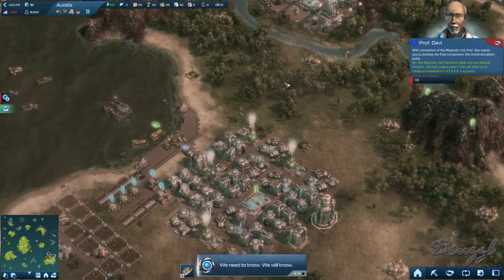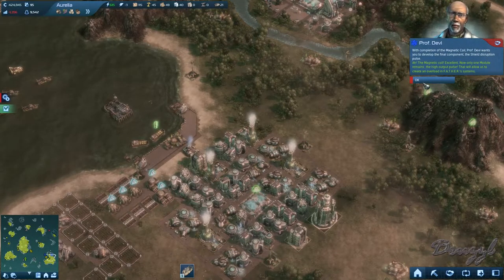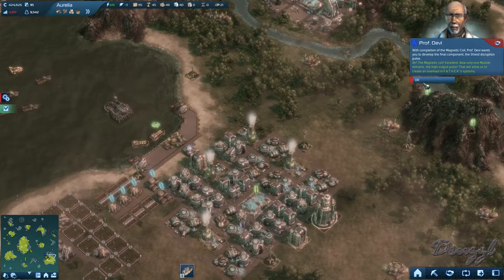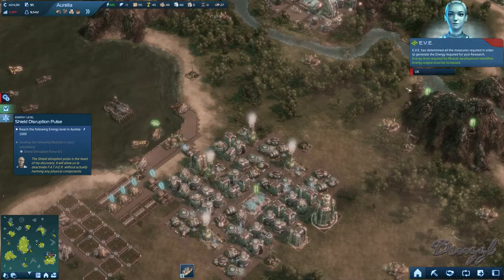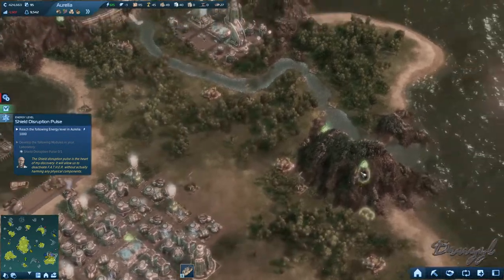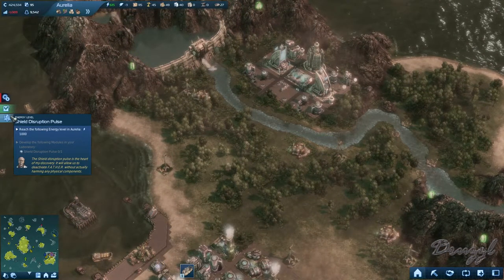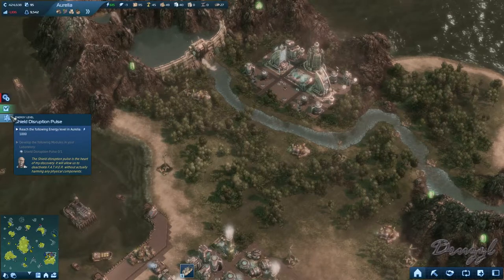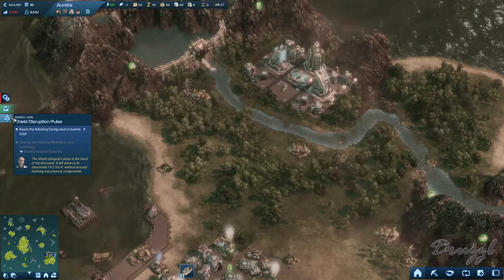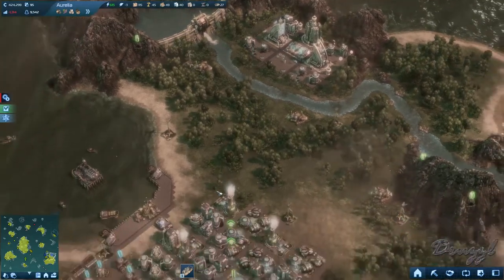The magnetic coil — excellent! Now only one module remains: the high output pulse. That will allow us to create an overload in Father's systems. Energy level required for module development identified. I need to develop the shield disruption pulse and we need a thousand energy to do it. We're only producing 500.